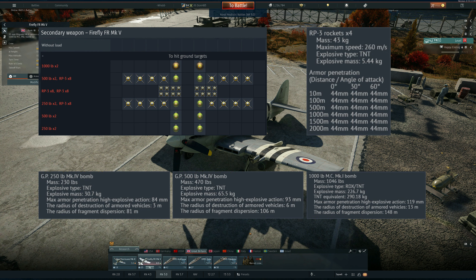The RP3 rockets have enough penetration to deal with light cruisers and destroyers. They have nearly five and a half kilos of TNT, so that's a good payload. You just need to be accurate and hit the spot where the magazines are or where there's some ready-to-use ammo.